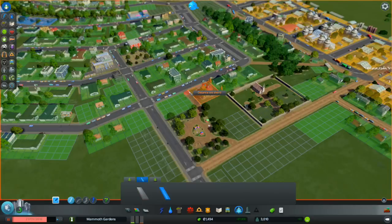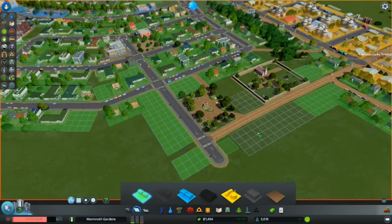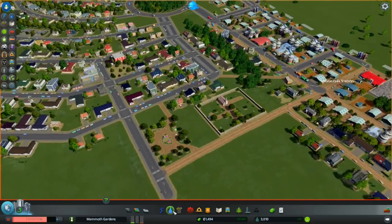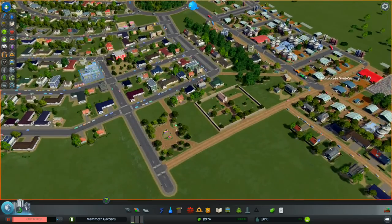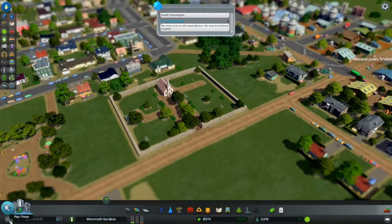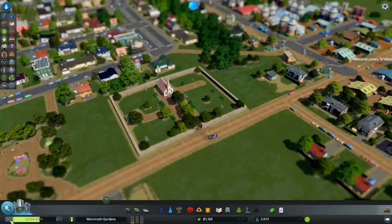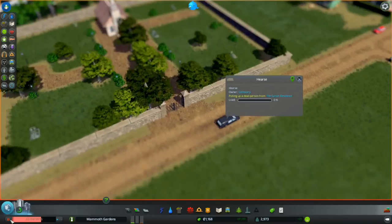I'm going to stick that playground right there. There's a little path I want to add — sorry, person's house, I just destroyed you, but it was tempting me too much. We'll stick more residential in this corner for now. Let's make sure they have water and electricity. Now we are going to find the dead by following a hearse. No more urns on the mantelpiece — the new cemetery is open!